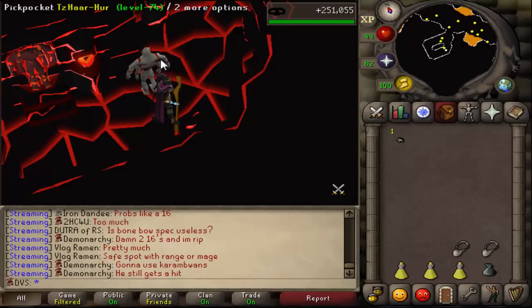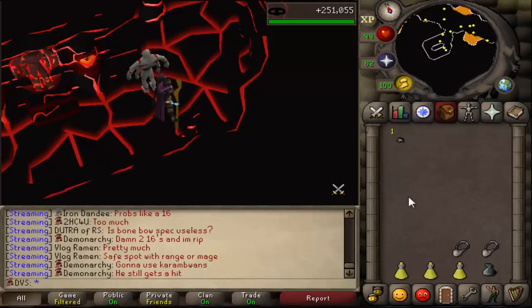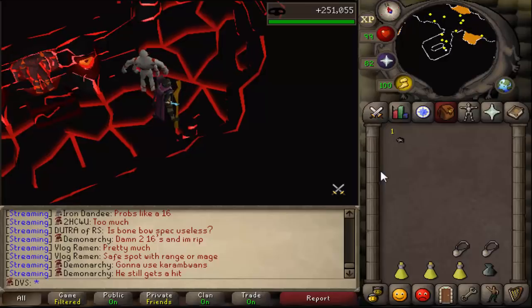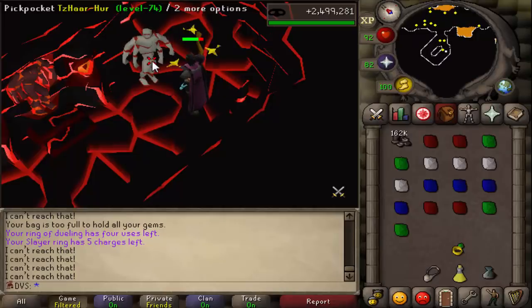Like I said, you can sit here for about 30 to 40 minutes between trips. All you have to do is fill up your gem bag when your inventory starts getting full, and that's pretty much it. I have tested it for an hour already and got 250k XP. So I'm going to be testing this for nine more hours, giving us a 10-hour testing period. I'll show you guys how many gems I have and what you do with all the tackle you get, because you're going to be using that tackle to buy more gems from the store. I'll see you guys in nine hours.